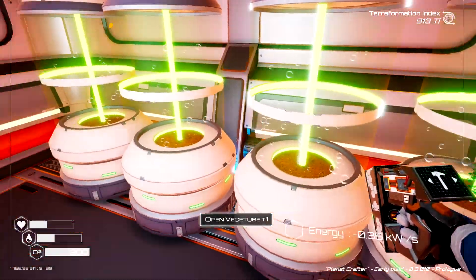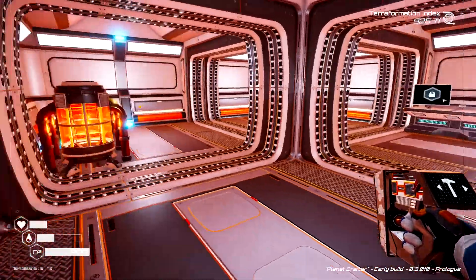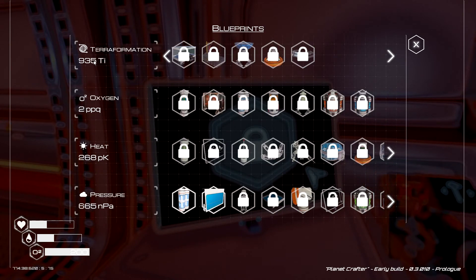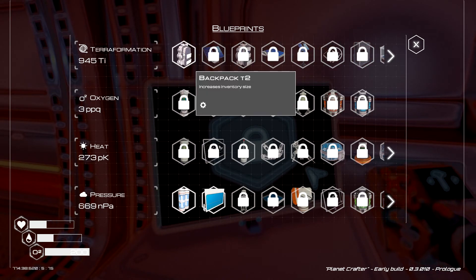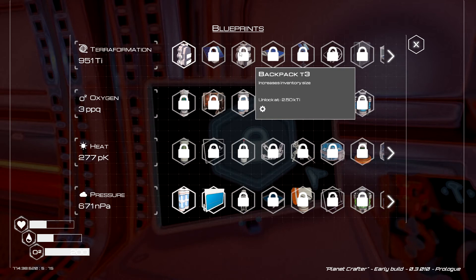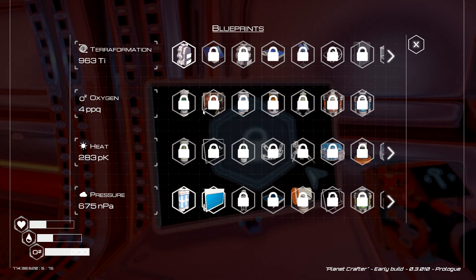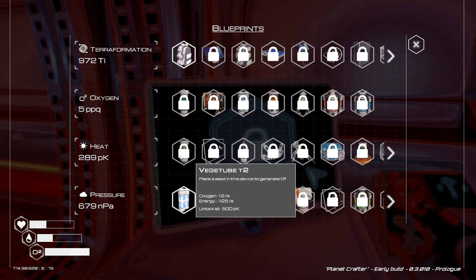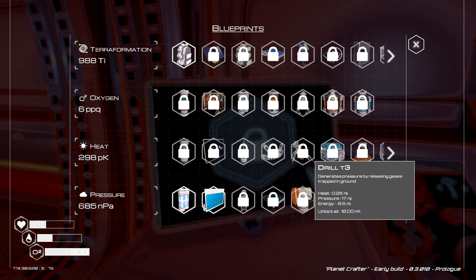We only have one seed so far, so we are going to go visit some places to get more seeds. Our transformation points are going up — we got the backpack, and soon we'll have solar panels for more power, a bigger backpack, an indoor ladder, and bigger heaters. We won't use the veg tube T2 — I always skip those and go straight to the bio domes.